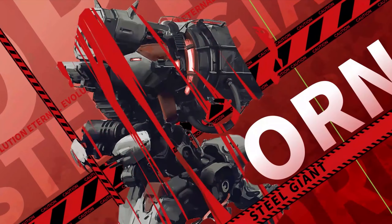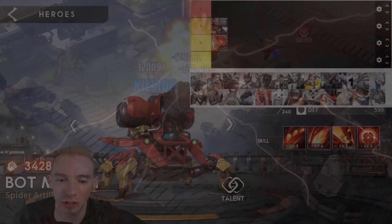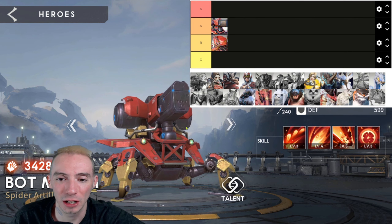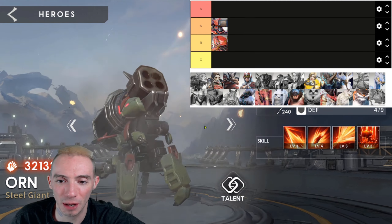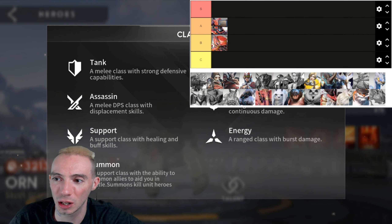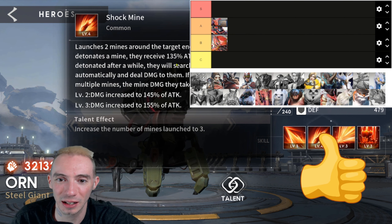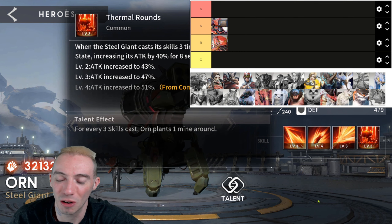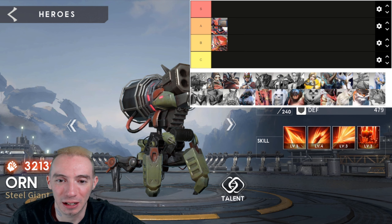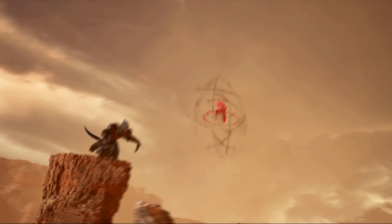Next up we have Orn. A cool thing is that from one of the story missions, Bot Mark and Orn are apparently like brothers or something — they're both mechanical damage dealers. But Orn is really bad. His ultimate launches missiles in a selected area and does a little bit of damage, but his abilities just don't do anything groundbreaking compared to the other heroes. We're putting him in C — definitely don't build him out.